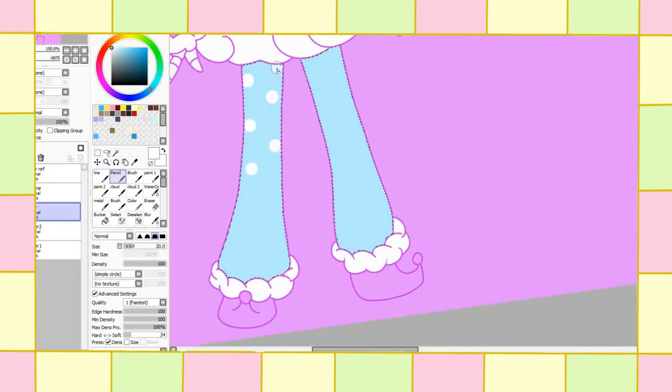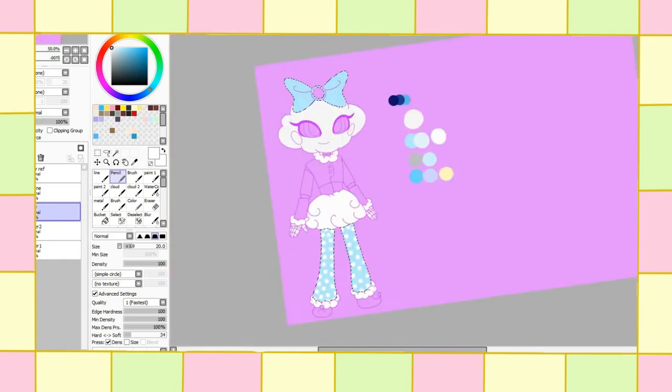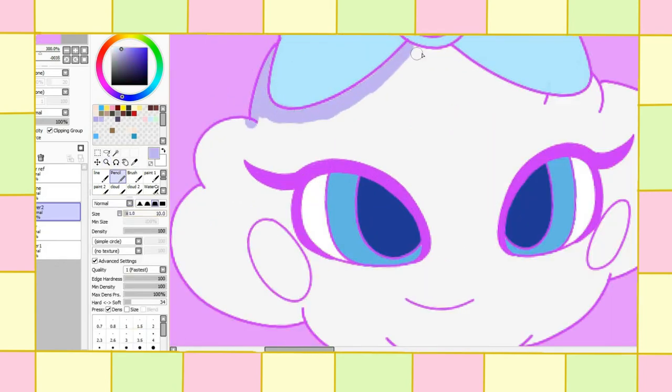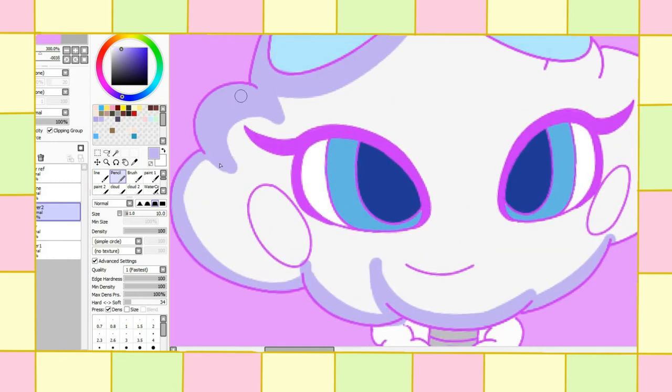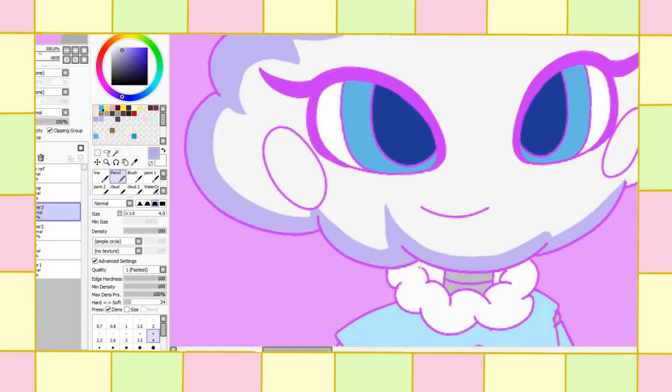Now we're getting into the coloring part. If you're curious as to why I made a purple background, it's because I was working with white, and just so I could easily indicate what areas I wanted to color in white, I made the background a different color so I could see what I was doing. I also decided to add polka dots on her legs — a nice extra touch to her design, since Sun has stripes on his pants and Moon has stars on his.